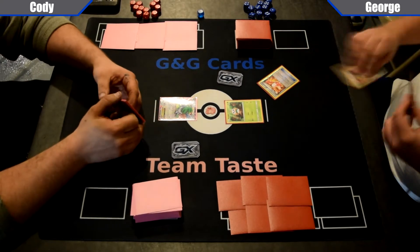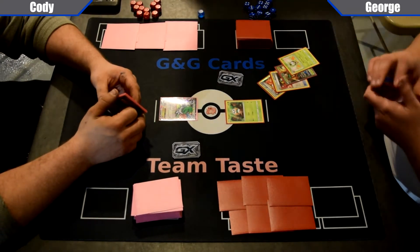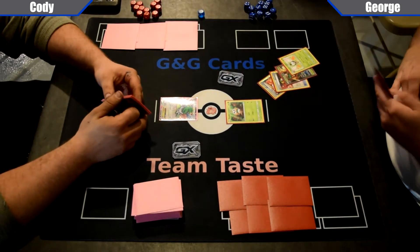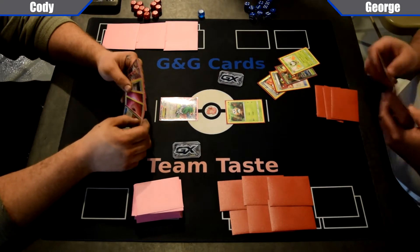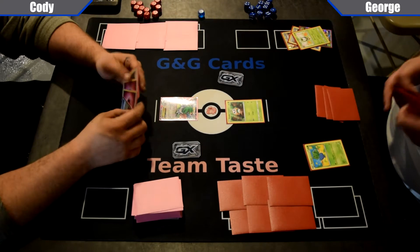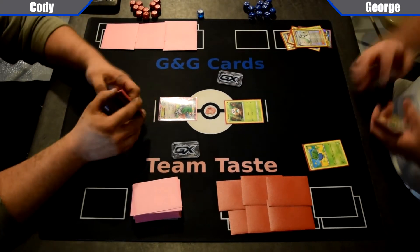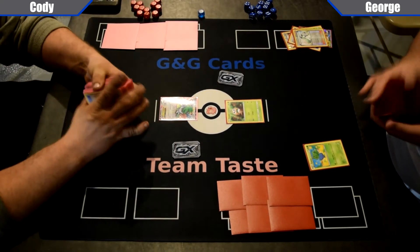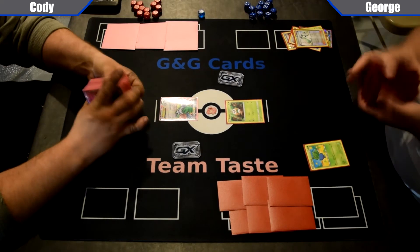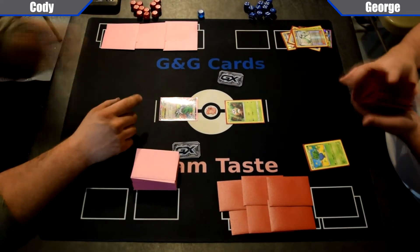George is going to start off Trainer's Mill for an N, play an Ultra Ball, throw a Dart Tricks and a Decidueye, doesn't have that force in hand. Maybe going to look for a Shaman — he has an N, so maybe not. Over the last couple weeks, got a new camera, should be looking good, updated the overlay a little bit. Let me know if you guys want the cards back on the screen — always willing to take criticism.